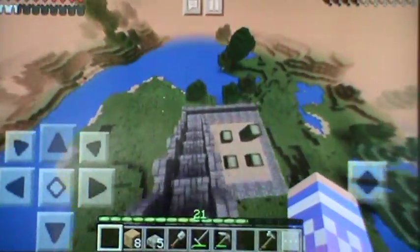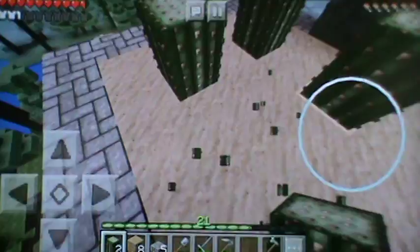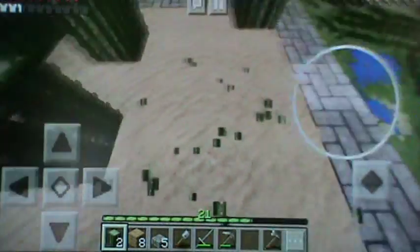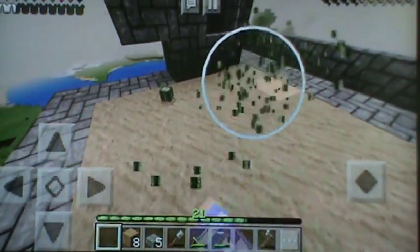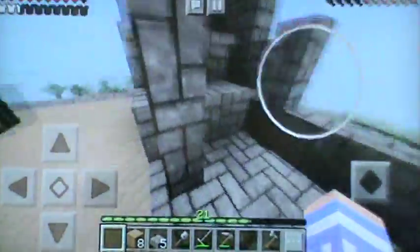Right now we basically just really need to get these set up. What I'm gonna do from now on is move them outward a little more so that there's more that can grow. That's what I'm doing — more can grow and a little bit more success from the farm. So now we have five growing.